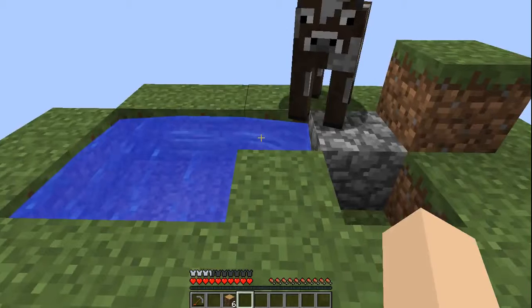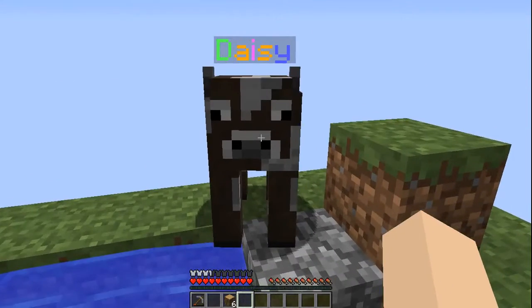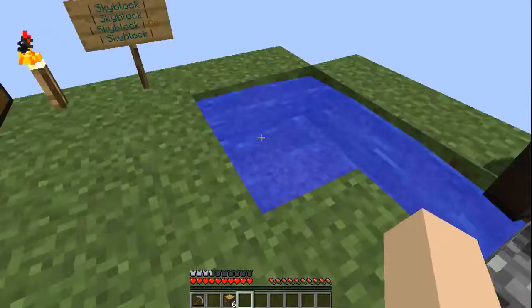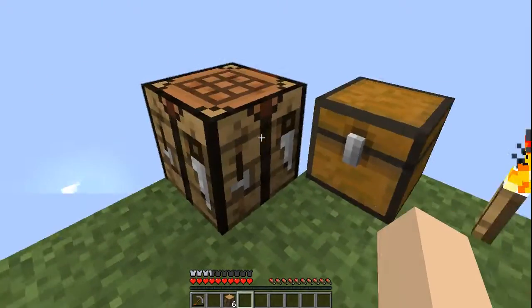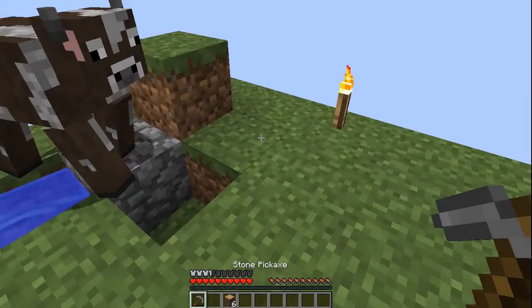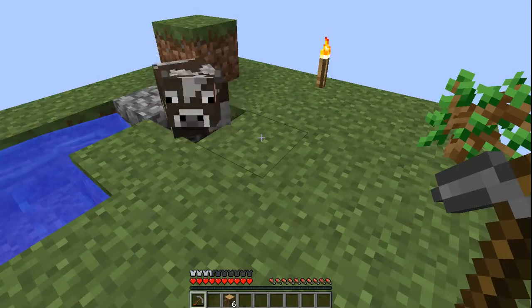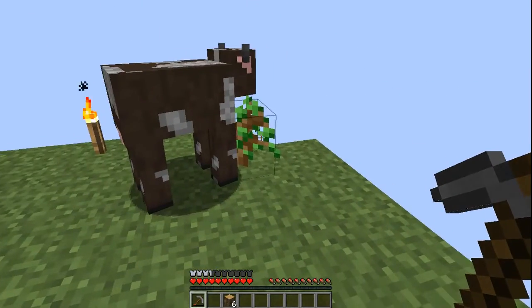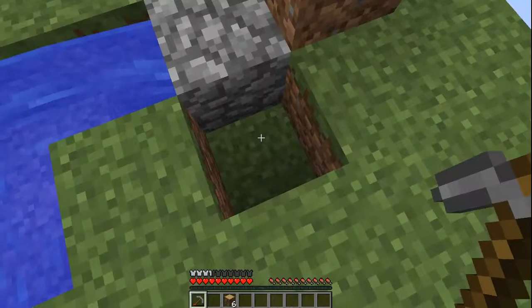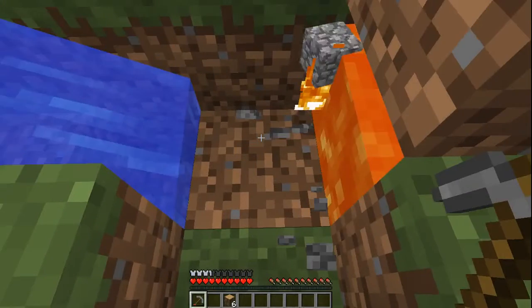So what we got to do for this episode? Make Daisy a pen so that Daisy stops bothering us. That sounds like a great idea. I'm gonna go ahead and actually mine some cobblestone, sell that, just so we have a little bit of bonus cash. And then we can maybe use that, buy some bone meal, grow our tree, and get some extra wood. I'll catch up with you guys in just a moment.